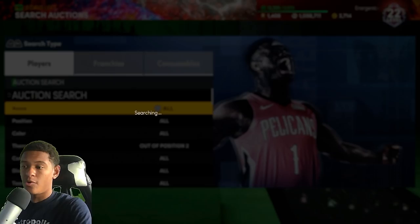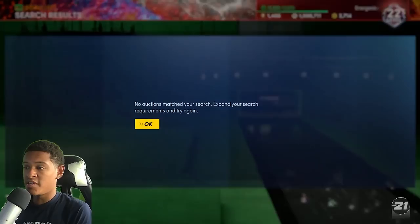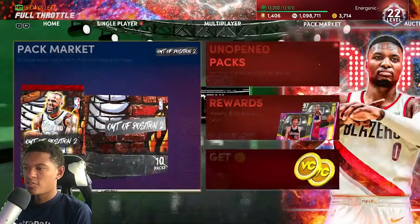This is the process I'm currently doing in my no money spent series and you'll see it unfold as you watch that series. Now here's the number one thing — never, ever open one pack. The minute you open a pack you're setting yourself back however much MT it costs. You think you're going to get lucky and pull a dark matter? Absolutely not. That's 15k MT down the drain.